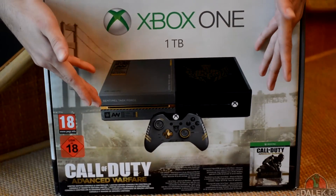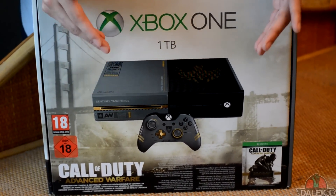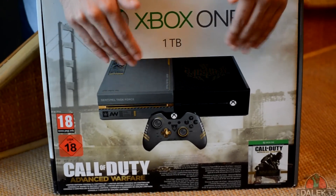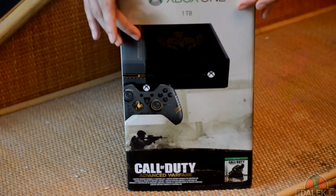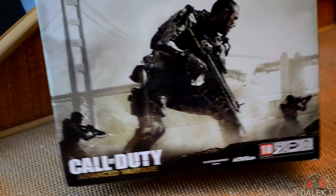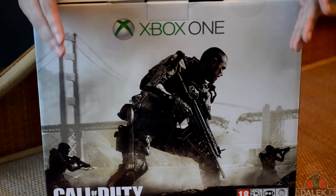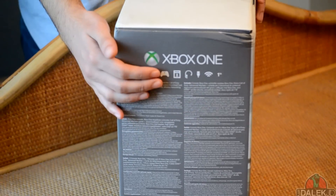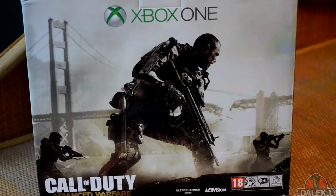Looking at the front here we can see the Xbox One console — we're going to take a much deeper and in-depth look at this once we open the box, but that's the brief look at the front of this console bundle. On the side here you've got another look at the console and the controller, which is very very nice. Taking a look at the back we have standard artwork from the game, and on this side we just have a bunch of text. Anyway, let's go right into the unboxing.